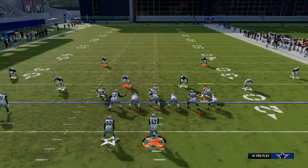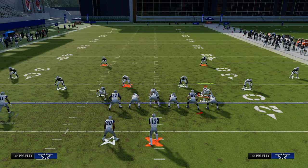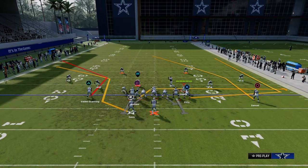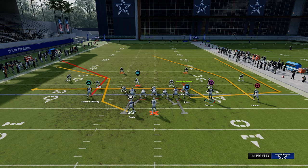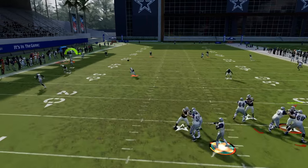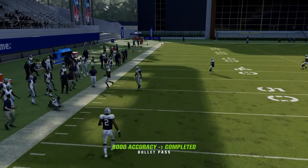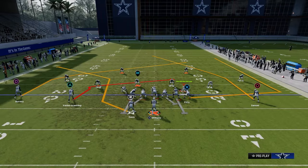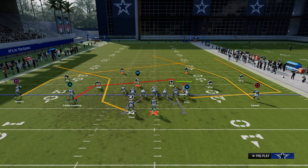One of my favorite isolation route combos would be something like this - we have our double corner, and on the backside a basic combo. What's really nice about the double corner is that running back is deep enough to clear a cloud or a curl flat, and then you can ultimately throw or check down to the back or to the tight end if you want.